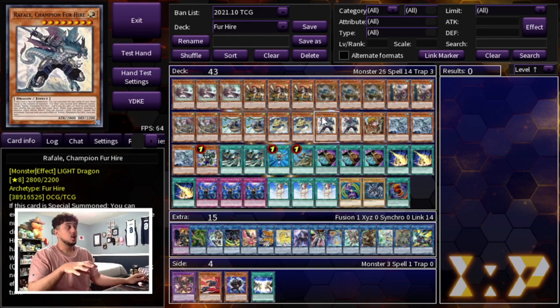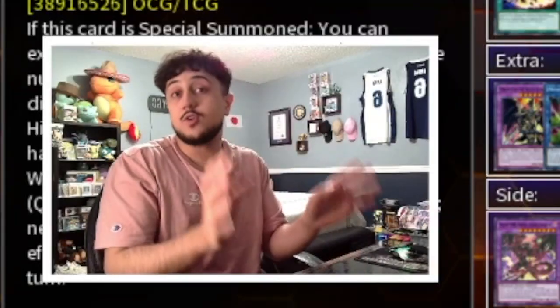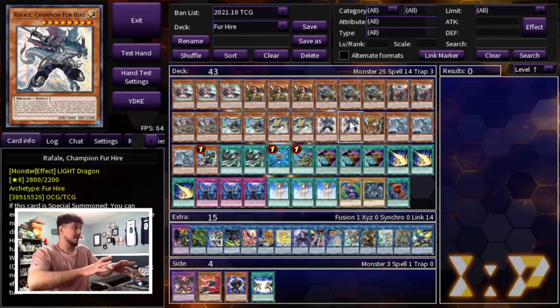Now the big Fur Hires: we're playing double Raphael as well as one Dinah. Raphael is really really good because on the board he's a monster negate — you can discard a Fur Hire card when your opponent activates a monster effect to negate it. But the other effect is when he's special summoned you can excavate cards from the top of your deck up to the number of different-name Fur Hire monsters on your side of the field, add one to your hand and put the rest to the bottom. The big ones don't have the special summon effect, so you want to summon them last.